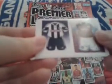Next pack. We've got another kit — West Ham and West Brom. David Silva, Adam, Murds Sacker, and Tottenham half.